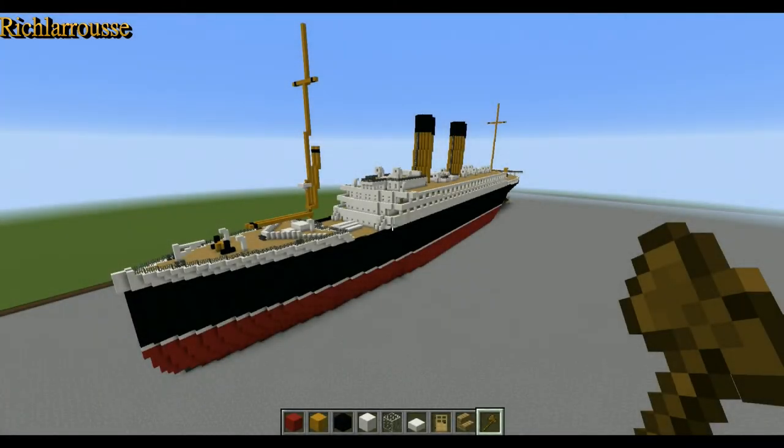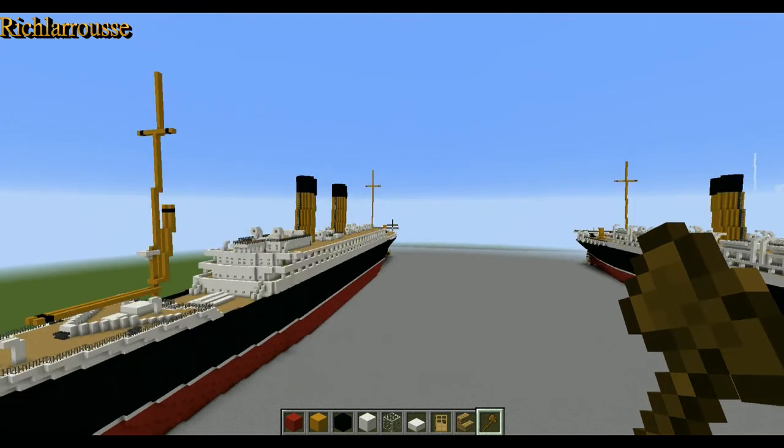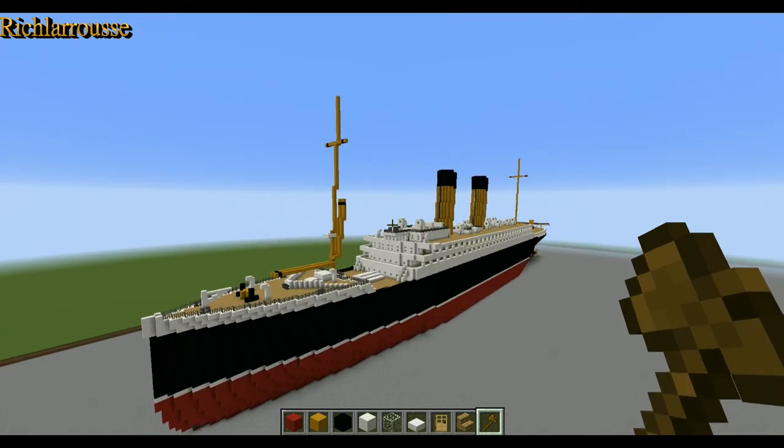Hello everyone, Rich here, back for part 7 and the final part of this RMS Empress of Ireland tutorial. Today's focus is the lifeboats, handrails and a few other bits. There's not a lot to do — basically lifeboats, handrails and some other brown bits, some trim. And that's it really.